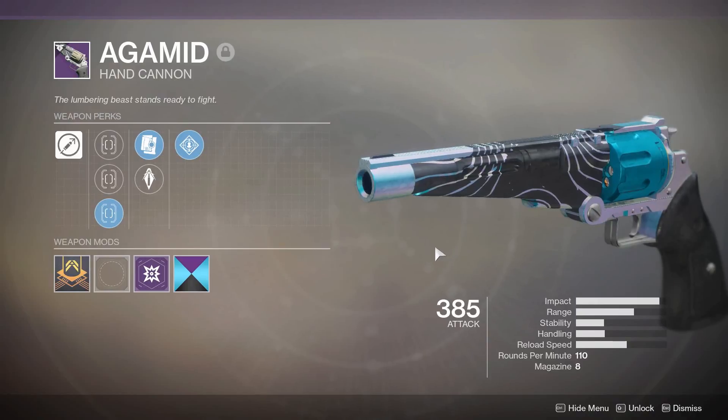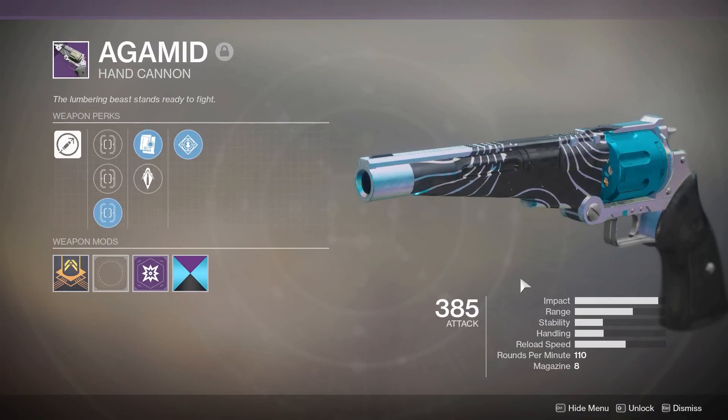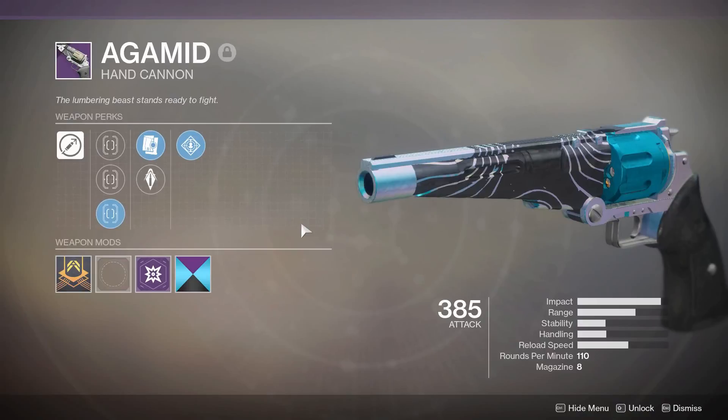It is from Dead Orbit. I'm sure many of you already have it, but how many of you have actually used the thing? It is a 110 RPM hand cannon in the kinetic slot. You get it from Dead Orbit from the faction rallies. Dead Orbit is the last of the three factions that I had to pledge to, so that is why I'm reviewing the Agamid at this point in time and not forever ago.